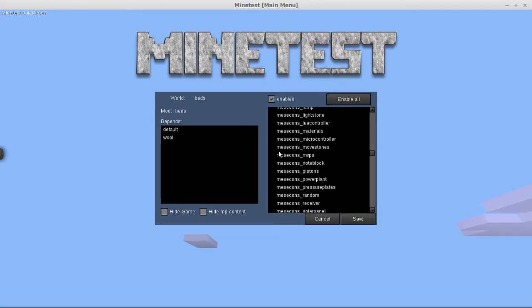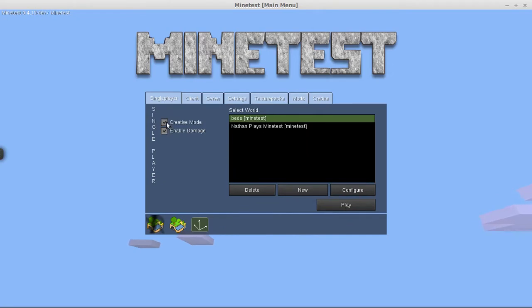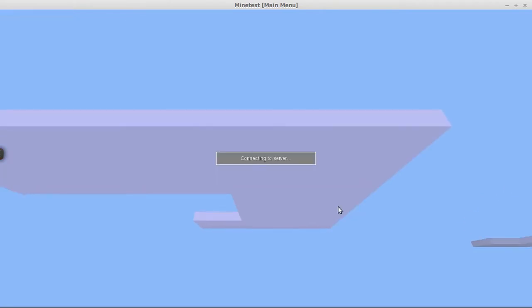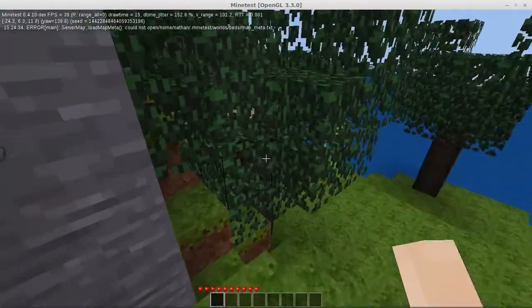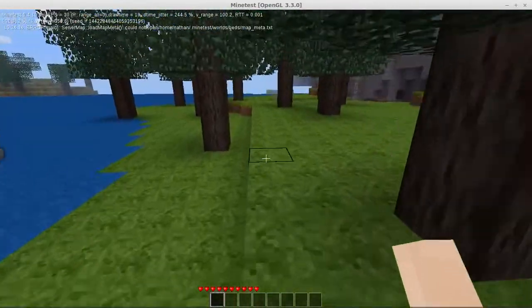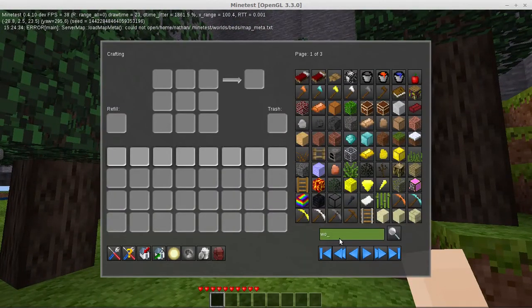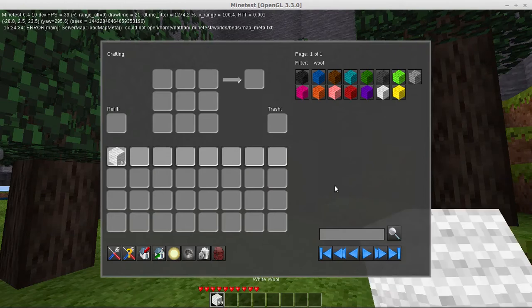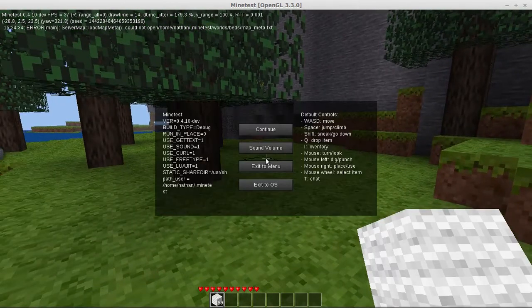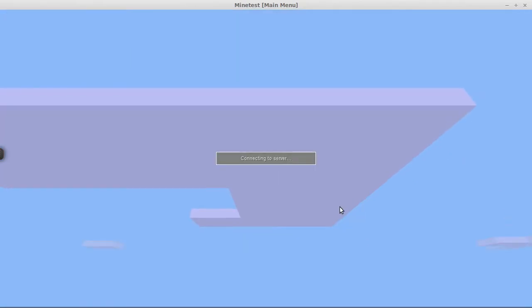I'm just going to go ahead and enable it, and also scroll in and enable Unified Inventory. I do have creative mode on right now. The only reason for that is because in order to make beds you need wool, and for the most part in order to find wool you need to have sheep. I don't have any animal mods enabled right now, so I'm just going to go ahead and give myself some wool here — 99 wool. It's more than I need but it'll work. Then I will turn creative mode off and hop right back in.